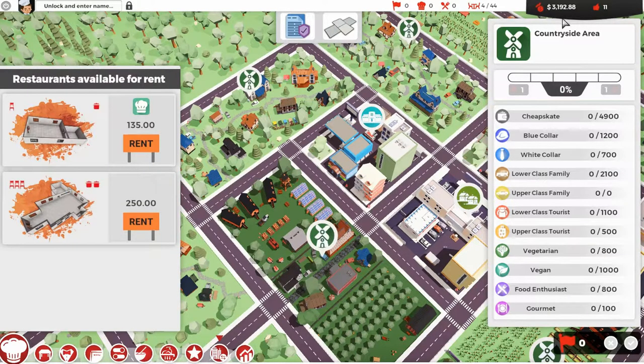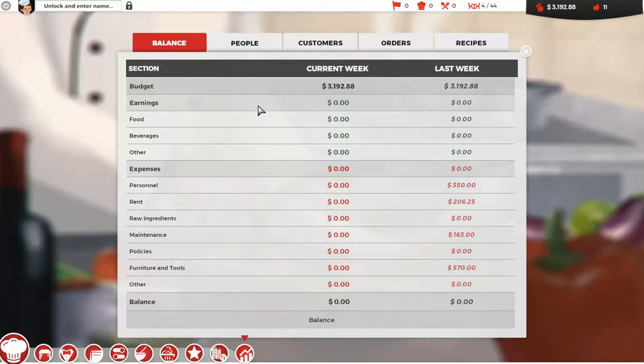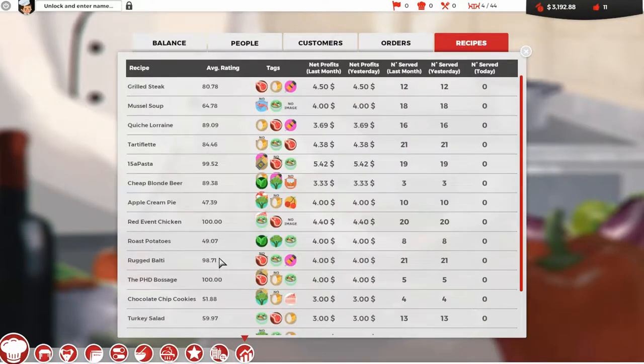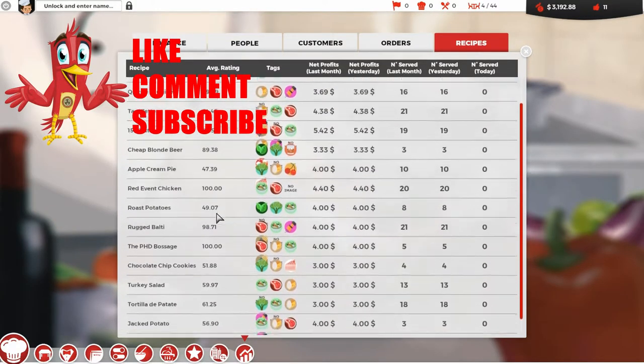A few other bits have changed — the stats page gives a bit more information. You can see things like what the customers have ordered, the type of customers, the orders they've done, their rating, how much they've paid — a lot clearer. Each recipe now breaks down to show how well it's going. Girls steaks are doing not bad, 15 pastas are doing okay, cream pies doing awful, chickens doing fine, the Balti is doing fine, and the sausage is doing fine.